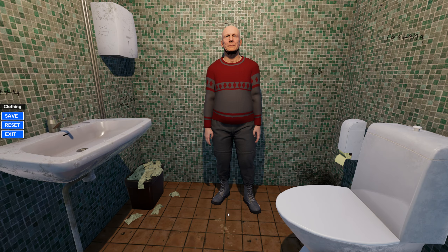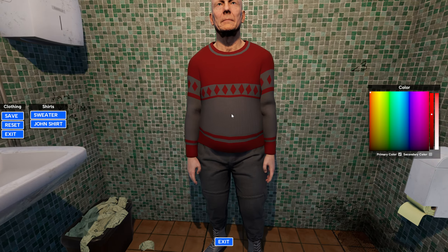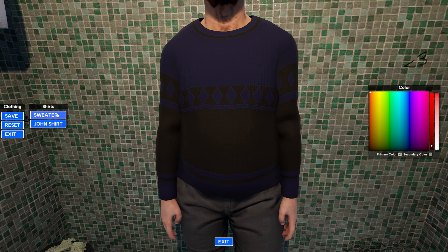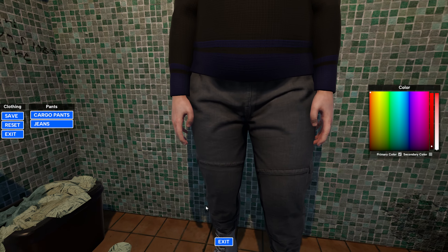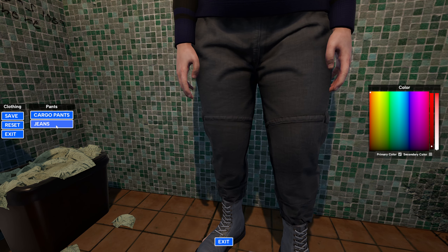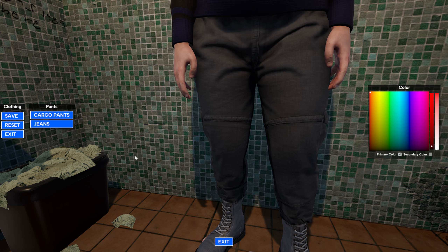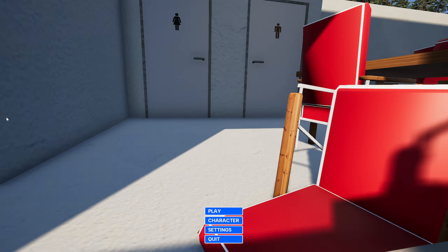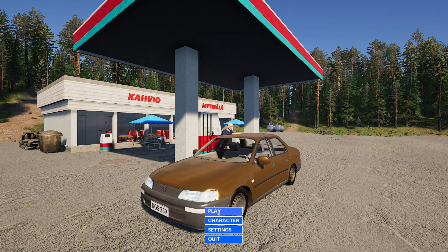We can do a couple of little things with the character. Not a lot at this stage anyway — we can change the colour of his jumper or his shirt. We can change the colour of our cargo pants, or we can wear jeans. Or we can wear sneakers, flip-flops, or boots. I think I'm going to stay with the boots — we're in the wilderness, it makes the most sense. So we'll save our character and let's play the game.